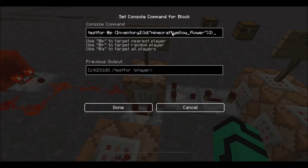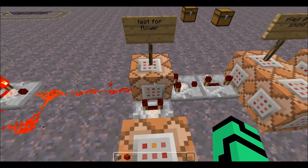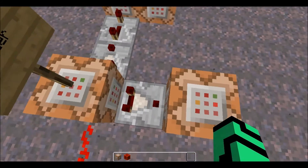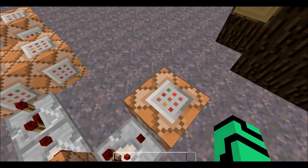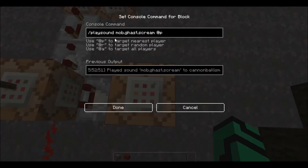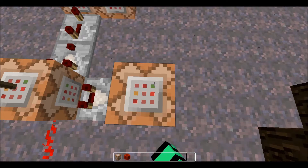We have a test for the flower — I'll try to leave these commands in the description. Once that condition comes true and it tests for the inventory and all that, it goes straight into a play sound command of the gas at the nearest player.